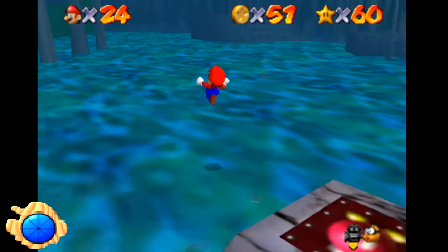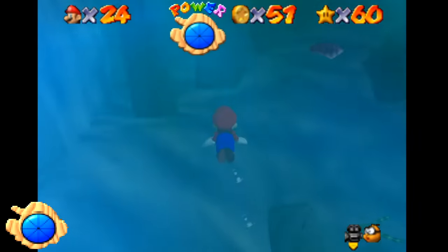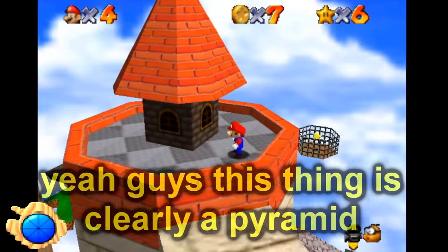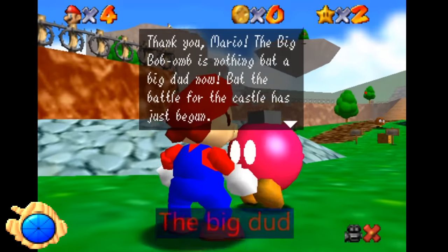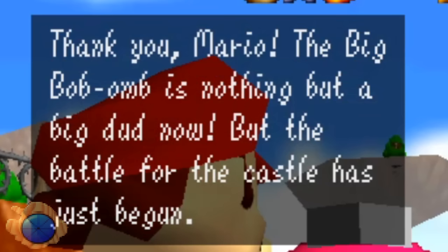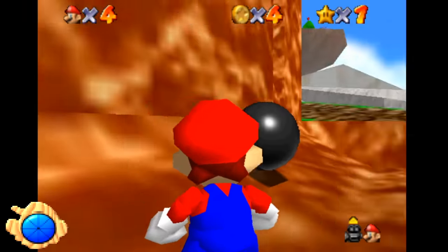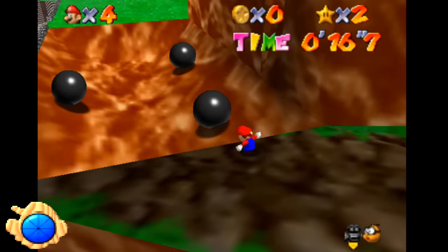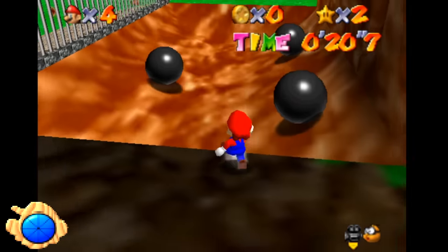The Big Dud. After defeating King Bob-omb, one of the Pink Bob-ombs will say, 'Thank you, Mario. The Big Bob-omb is nothing but a Big Dud now.' Additionally, the pit that previously only had two steel balls rolling around it will have three after the fight, and it'll only go back down to two if you select the first star and fight King Bob-omb again.